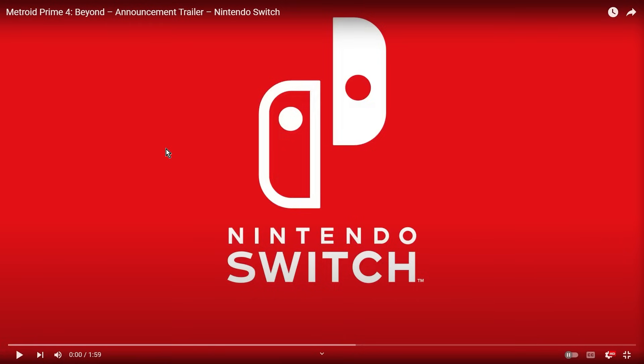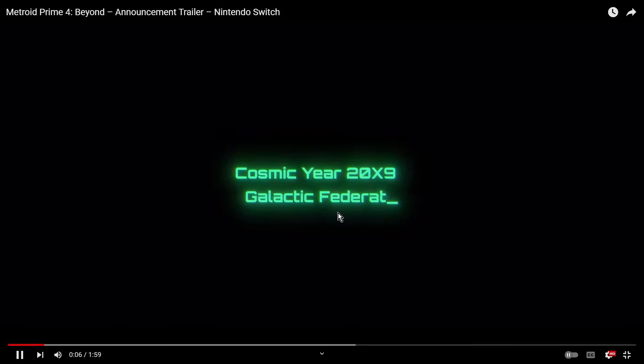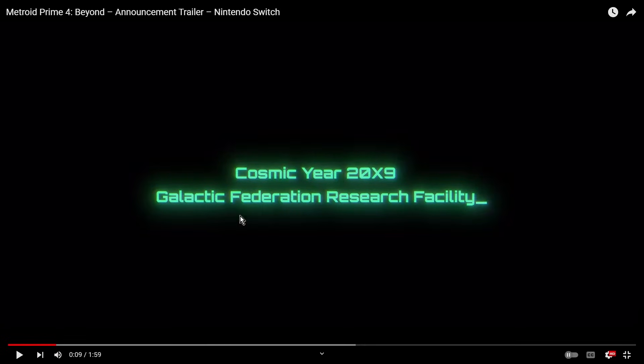Right from the beginning, what they say here is 'Cosmic Year 20X9, Galactic Federation Research Facility.' This is important — it's explaining to us that this is a place where the Galactic Federation works. That's something important to keep in mind in terms of understanding the setting and story elements as we progress throughout the trailer.